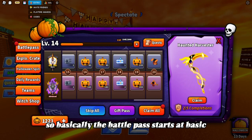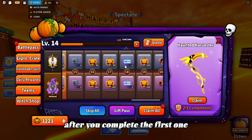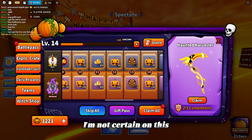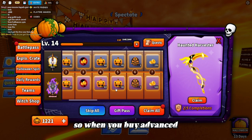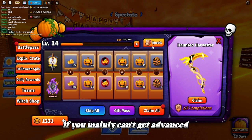The battle pass starts at basic — you have zero levels when you start and it goes to 40 levels. The second wave, after you complete the first one, gets to 20 levels, and the third one, once you complete that, gets to around 10 levels — I'm not certain on this as I have not reached the third wave yet, but I am close. When you buy Advanced you get 10 tiers, which gives you 10 levels right at the start.